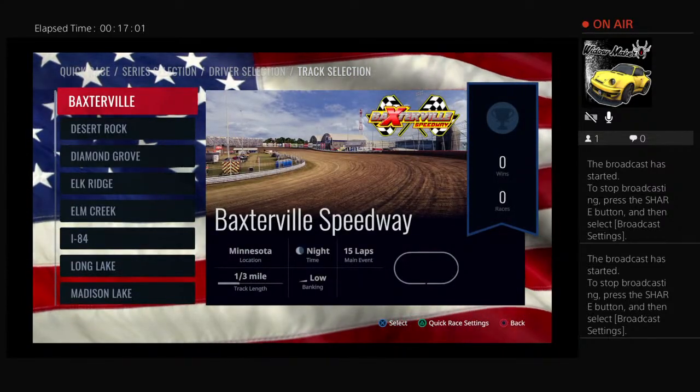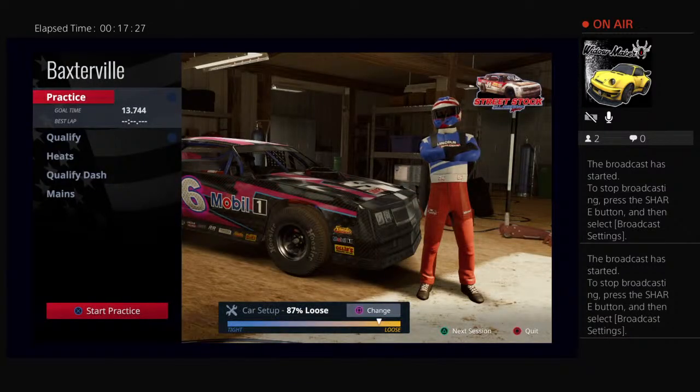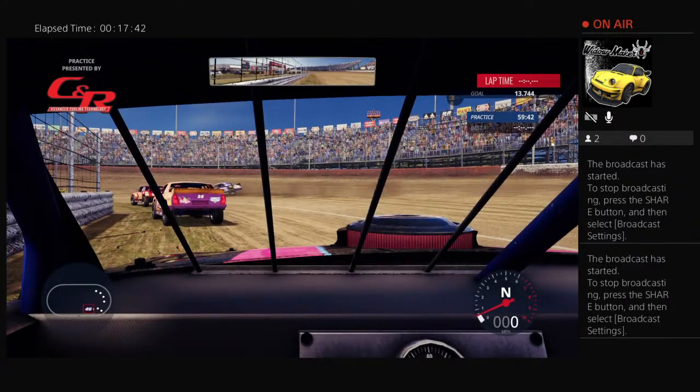I'm not worried about best times yet — I'm worried about setup, making sure the car is comfortable. Well, you gotta test the whole range of the car and see what you do. My black SS needs a navigation. Welcome to Baxterville Speedway — this mid-bank third-mile oval is the pride of this small racing community. Loose is fast, on the edge out of control. Time for these drivers to see what we've got.